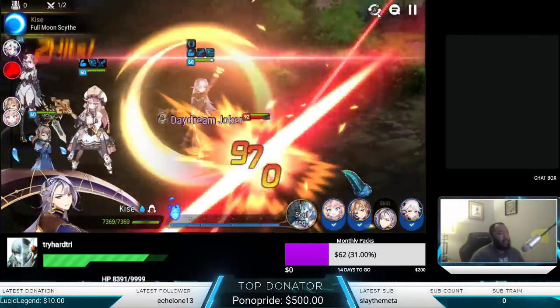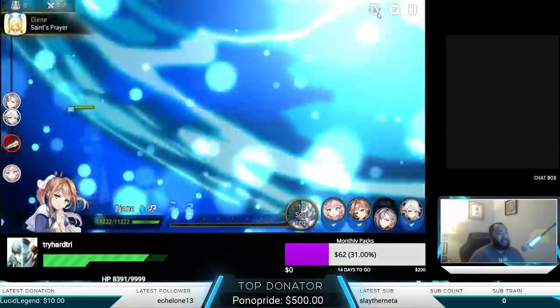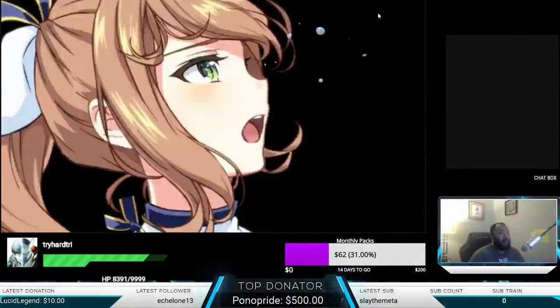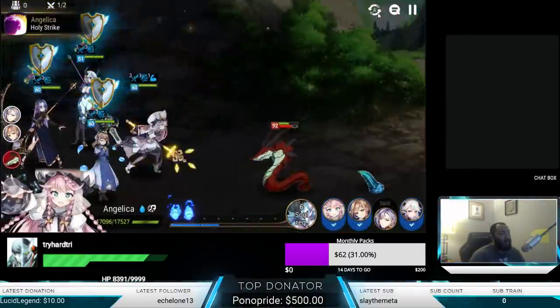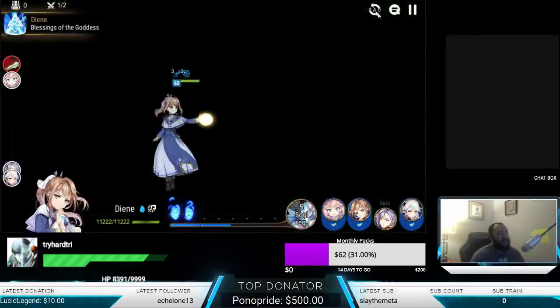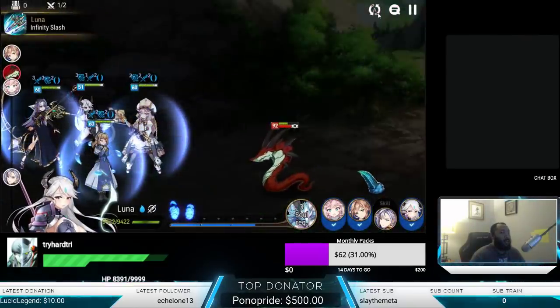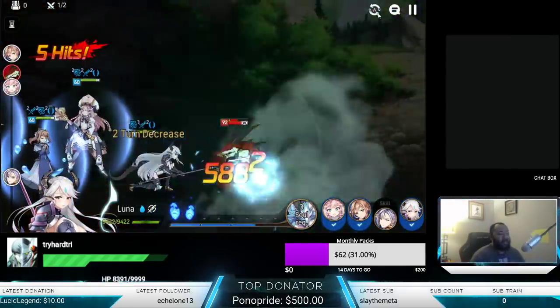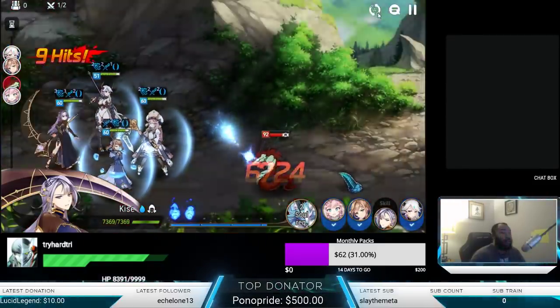I'm playing with some other stuff I want to test — my General Purchase front line, to see if the turn advantage could compensate. I'm also considering whether to keep Kise and Luna, or opt for Clarissa, or take Kise out for a Terra Nor Guard running on Daydream gear. I'm putting Kise's gear on Terra Nor — just experimenting to see if that's going to be more valuable.